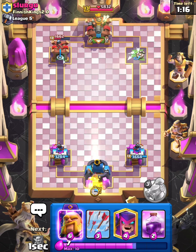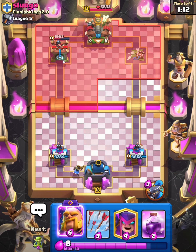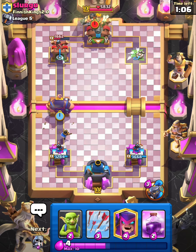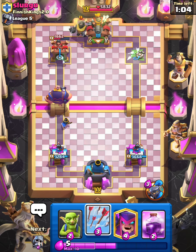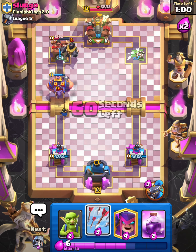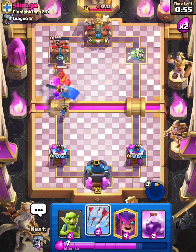We're gonna Little Prince in the back. If I were him I'd probably give up, he's barely got any damage. We're just gonna Royal Giant here — and he does not give up. We're gonna wait for the Minion Horde, but he just drops that. That's fine, I will use my ability.